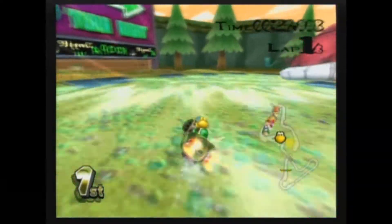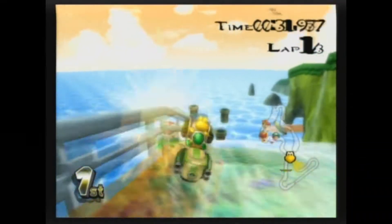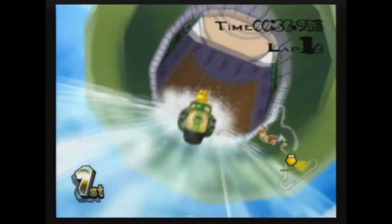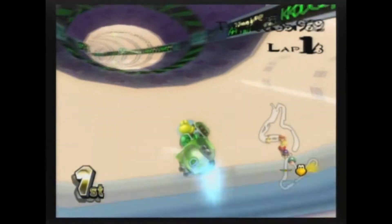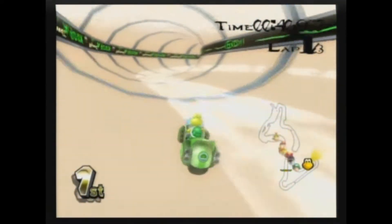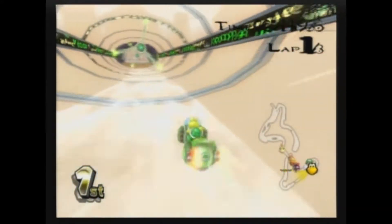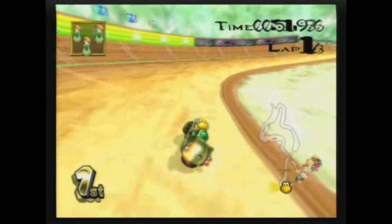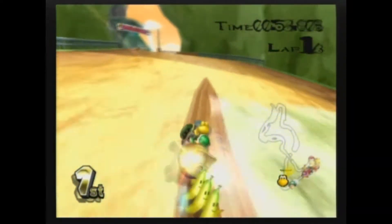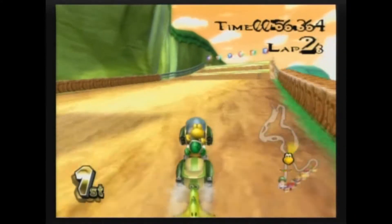Well, Mario Power Tennis. Well, not on a team, just... The texture hack is somewhat okay. Hard to see the Koopa zappers, though. It's somewhat interesting to say the least. Hard to troll me now, isn't it?